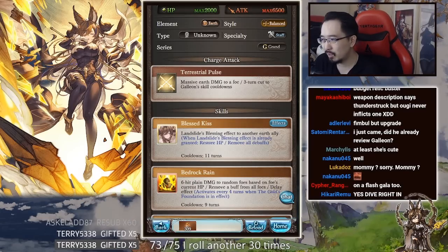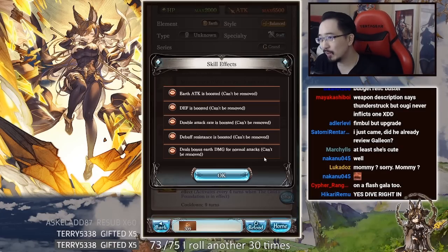Remove all debuffs — that sounds broken, but I mean it's a grand character, it's meant to be broken anyway right? So she's basically the stronger version of her Christmas version. Earth attack boosted, defense boosted, double attack boosted, debuff resistance boosted, and bonus earth damage for normal attacks.